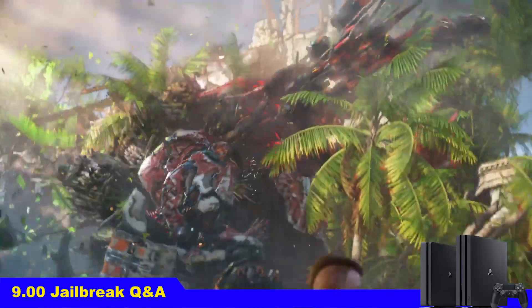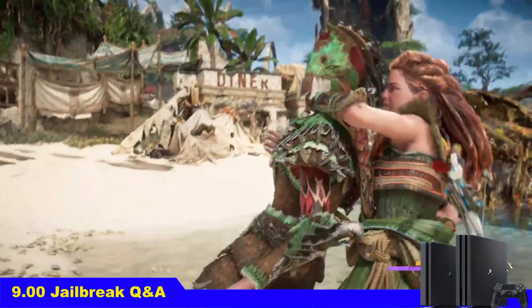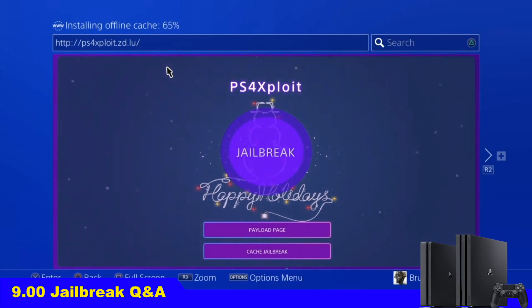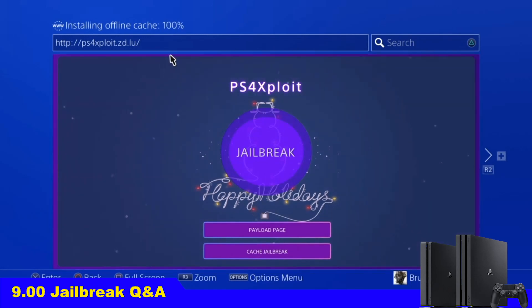Number 17: Do I need to use the internet every time I want to activate the jailbreak? No, you don't have to, because most websites have the cache option. You can pick a host, cache it, and then use it offline whenever you like. Most hosts will cache themselves automatically when you visit them. You can cache the website, turn off the internet, remove the ethernet cable, or change your Wi-Fi password — no worries there.